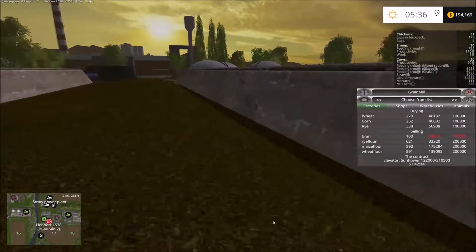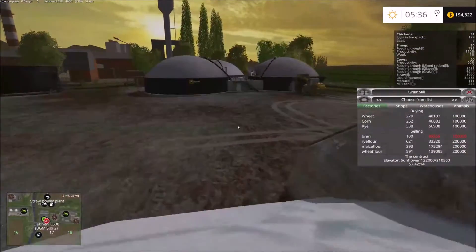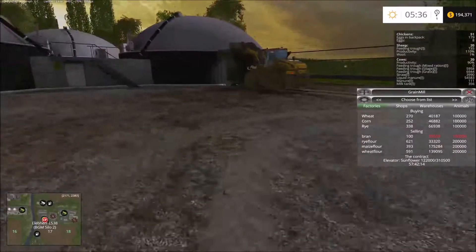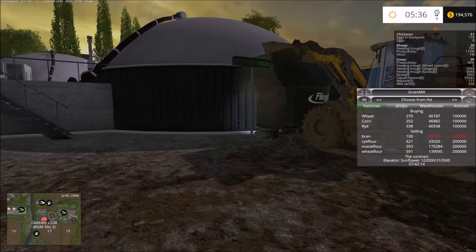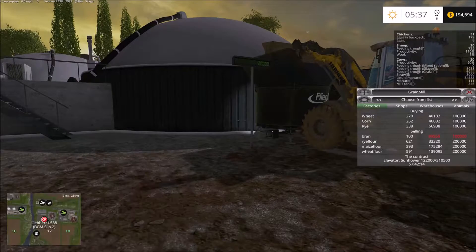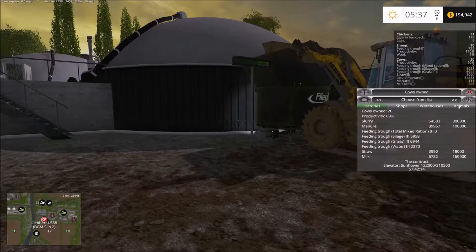Other than that little update, there's not a lot to report. I'll speed it back up to five and take a quick look at the fields. As far as our animals go, they could probably use some stuff, but there's nothing urgent. I'm starting to feel like I could buy that mixed ration thing — I know I could buy the cheaper placeable one for like $30,000, but I'll stick with the fee. You know, why go this far if you're just going to start cheating?